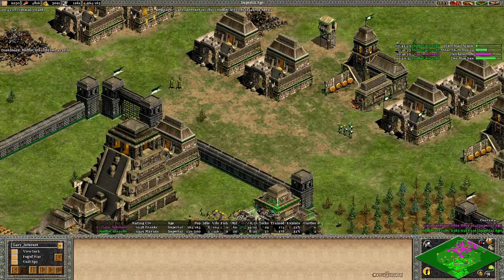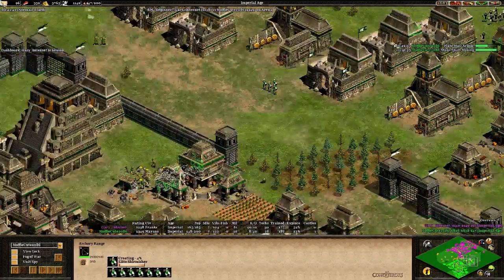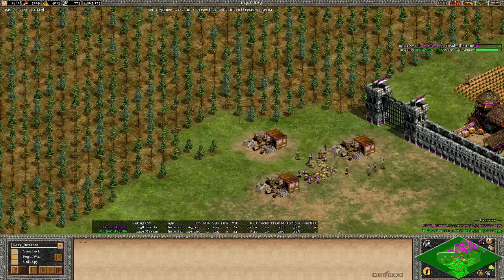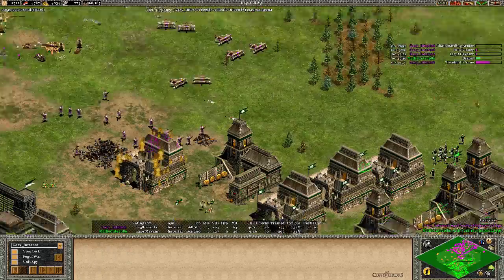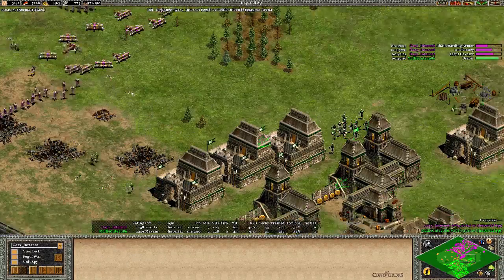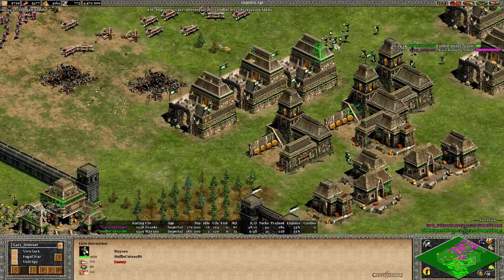Gary Internet should attack the castle next and I still think he should get Paladins and Architecture. Two Ram Siege now coming in from MofiQt. Heavy Scorpions are back - use them, get them forward. An idle army is a useless army. MofiQt - what is he doing? Elite Skirmishers on the way. Look at the gold - they are not using any gold units. MofiQt isn't. Gary is doing Heavy Scorpions and Hand Cannoneers, Bombard Cannons as well. He's got a lot of gold in the bank. Army-wise Gary Internet still has a huge advantage. This is not a standard Franks vs Mayans you'd expect because there are no Paladins yet.